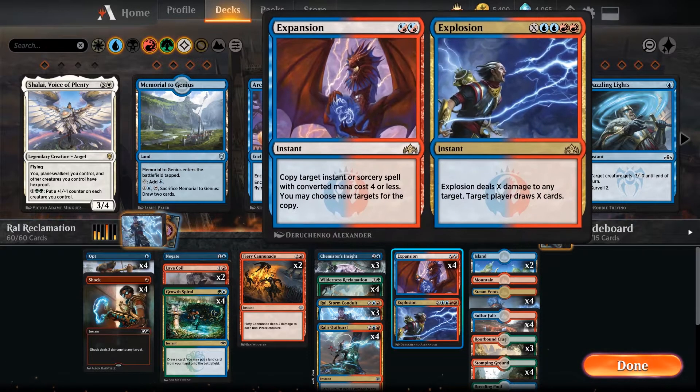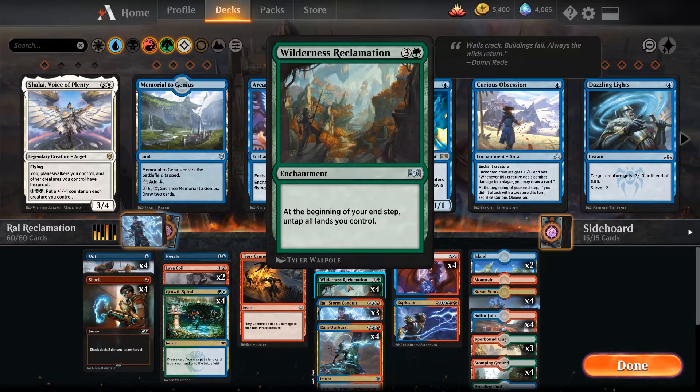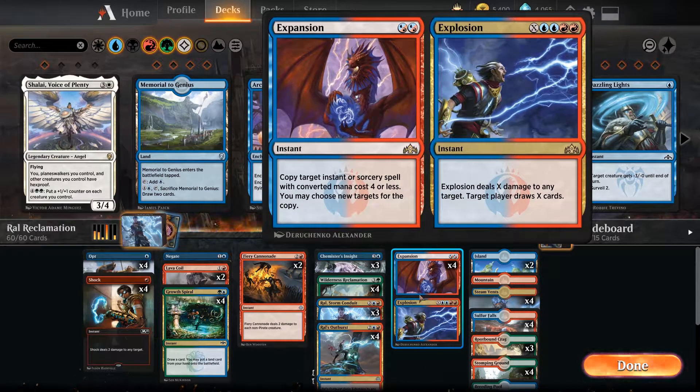Explosion costs 2 blue, 1 red, and X. It deals X damage to any target, and the target player draws X cards. This basically helps us kill big threats — creatures or planeswalkers — and later in the game hit our opponent for lots of damage in combination with Wilderness Reclamation, which untaps our lands in the end step, basically doubling all our mana and enabling huge damage.